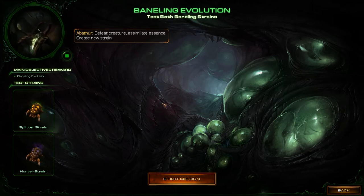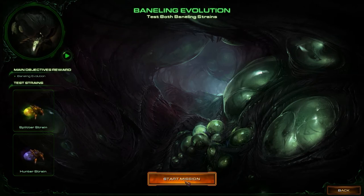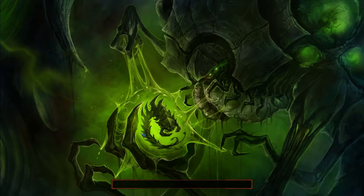Adaptation for Baneling: defeat creature, assimilate essence, create new strain. Let's start the mission. Splitter strain and Hunter strain — it's gonna be interesting.